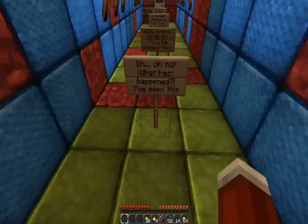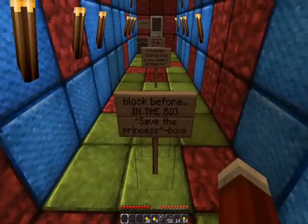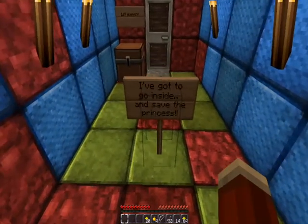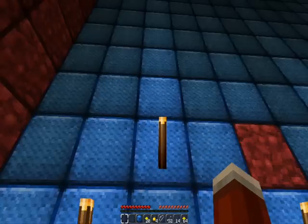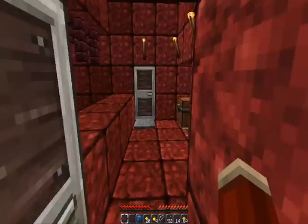Oh, we're back to the story. Mario — oh no. What has happened? I've seen this block before in the big 'Save the Princess' book. I remember — a block from every element will free her. I've got to go inside and save the princess. So here we have our first element which appears to be light blue. I guess it's from the walls of each stage that we need.